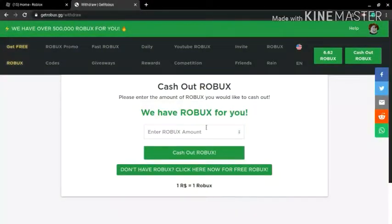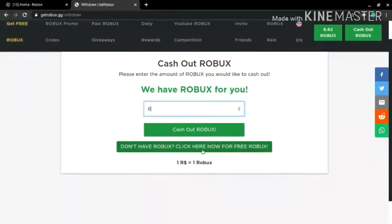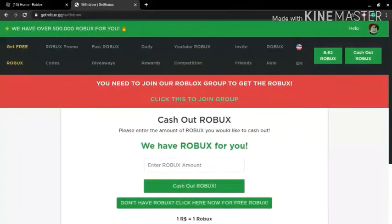Right now I have six robux, and you need at least five or more robux to cash out. When you're done, press 'cash out' and it's going to send you to the website. One RS equals one robux, so whatever amount of robux you have, you enter that. I want to cash out all six of mine, so I press 'cash out robux.'